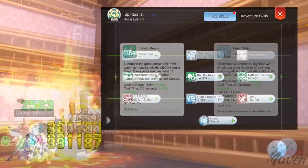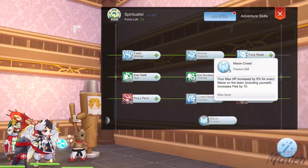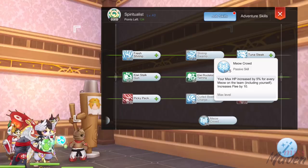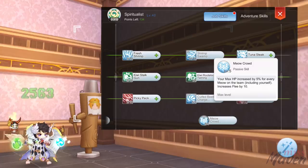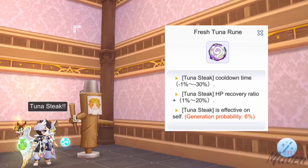Next, for the support skills, get level 5 fresh shrimp and then level 10 shrimp swamp for higher attack stat. And lastly, get level 5 meow crowd for additional HP when you have mercenary cats in your party. Even if they're already expired or dead, they will still grant HP as long as they're not kicked out of the party. As for the remaining 6 points, just put them at any skill of your choice. An option is to get level 5 tuna steak, but only if you have fresh tuna class S shrimp with the third line activated, as it will allow you to heal yourself.